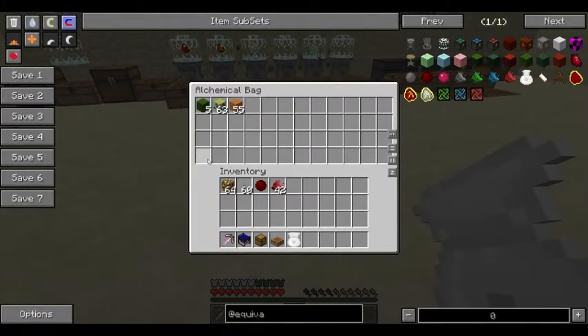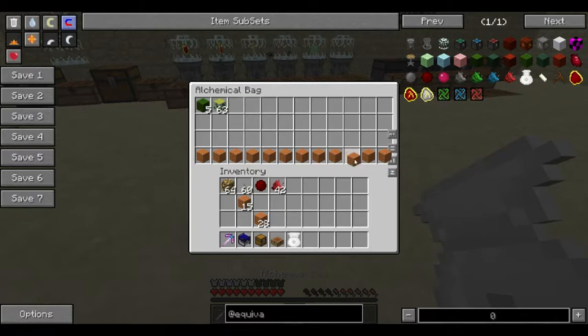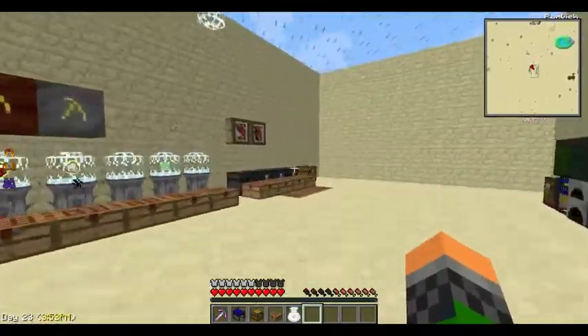It's four by twelve — twelve slots. An easy way to find out: yeah, twelve slots. Twelve times nine — which, if my calculator is correct, is 108 slots total.